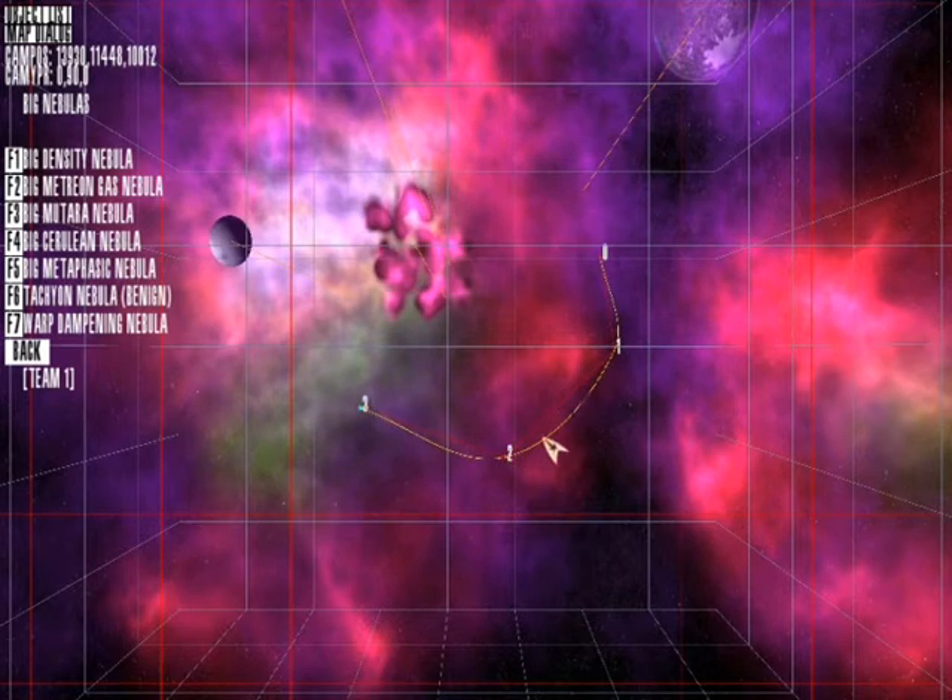You can see that's created a long path by clicking Alt and left clicking each time. Now to change settings on each of these paths, you double click on the path and you get this new window pop up, and we're going to select path type to nebula field.